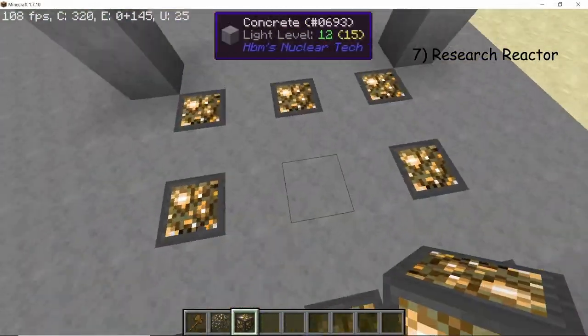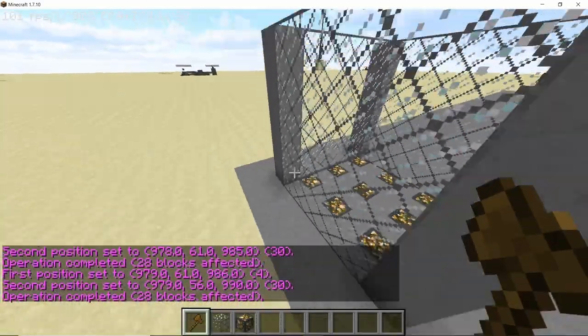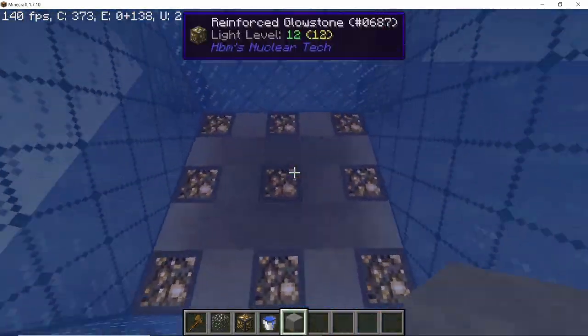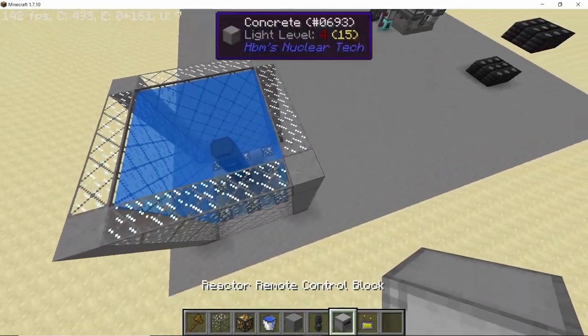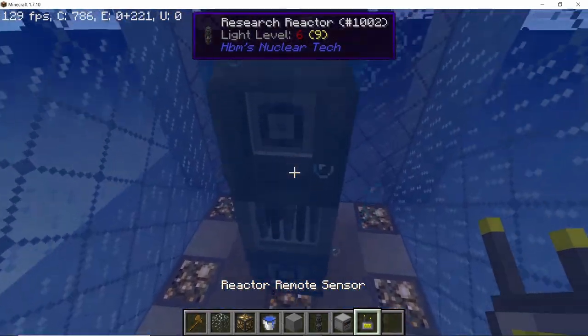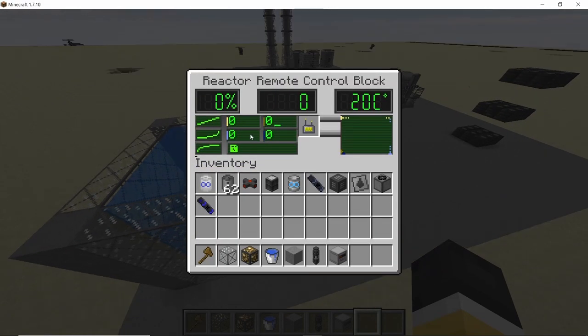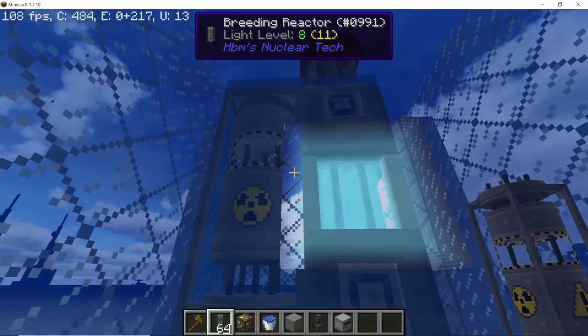For the research reactor, it's best to build a containment building using reinforced blocks — every block should be concrete, and even transparent or light blocks should be reinforced. Make sure to cover the entire thing in water, then place the research reactor inside, because it requires that surrounding water to cool itself down. Controlling the reactor is simple because it has a reactor remote control block which can be set to different values for maximum and minimum temperature and the corresponding control rod position.